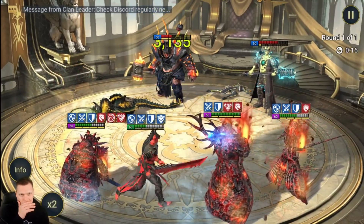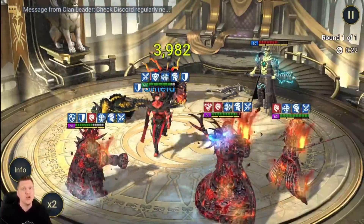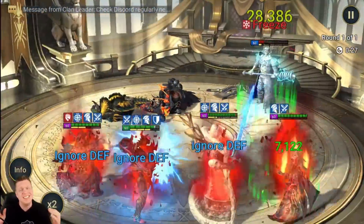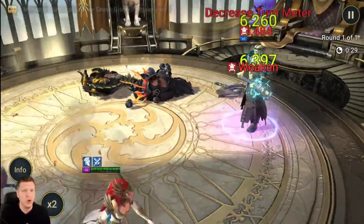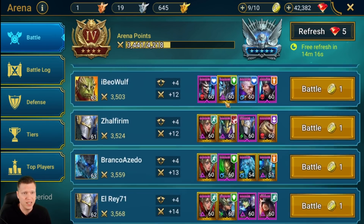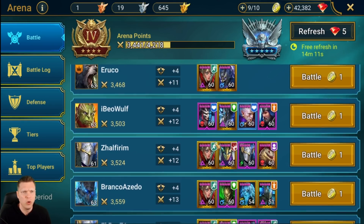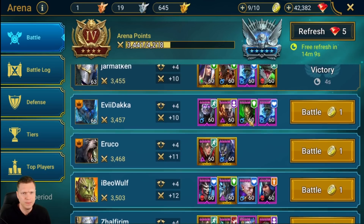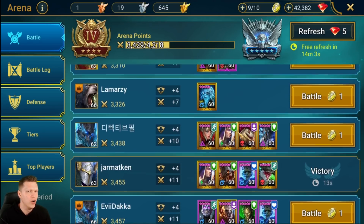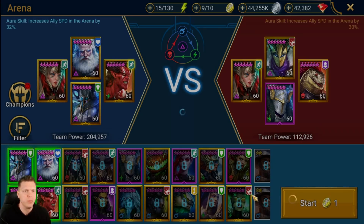They just kind of fall over when it's their turn. However, versus magic champions — that's worth noting. This was a good battle to see: you really have to be careful with Shazar because against magic champions, which are very common, he's going to struggle to place those bombs. Be wary of that when fighting in the arena — you are going to struggle to land those bombs consistently against magic champions.